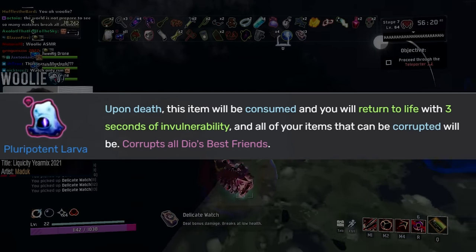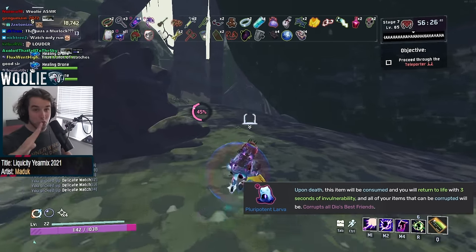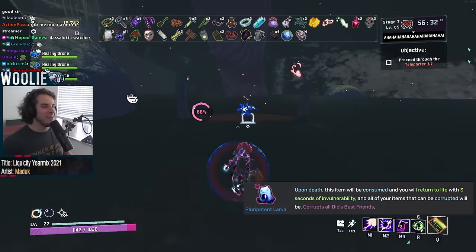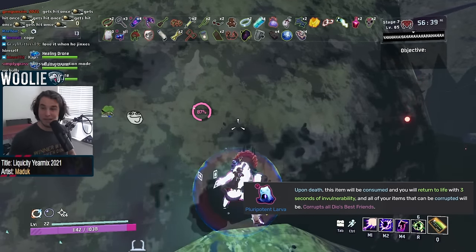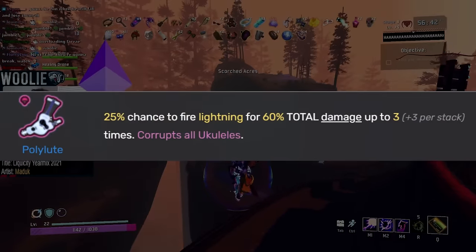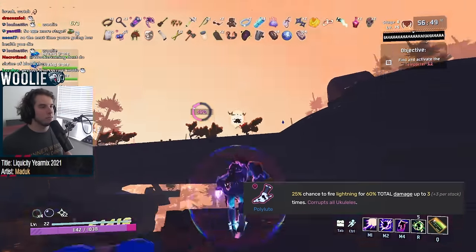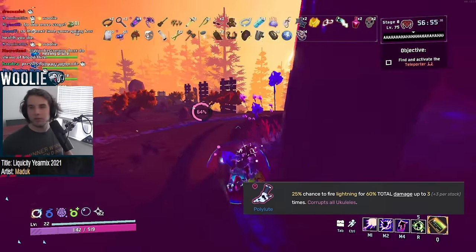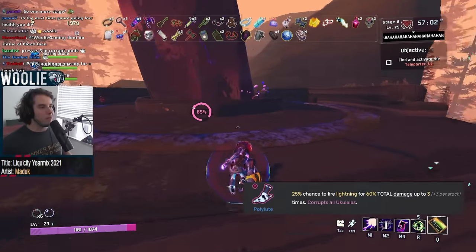Next, Pluripotent Larva gets an S. Almost all of the void items I've talked about here have been as close to a strict upgrade as they could get to their normal counterparts, and we're not done yet — so it's no surprise that being able to get all of them simultaneously and cheating death is a pretty useful effect. In fact, I'd go as far to say that if you have a good amount of non-corrupted items and find a Larva, go ahead and let yourself die to then pick up those fancy purple versions right away. Chances are you won't even need that extra life anyway once you get such a power spike. Next, Polylute gets an S. Absolutely crazy item. If you didn't hear me about the void crit, hear me now: if you see a Polylute, you take a Polylute. No exceptions. Your run will thank me later.